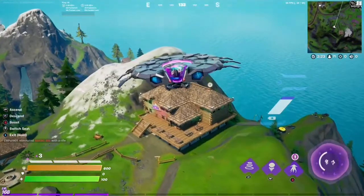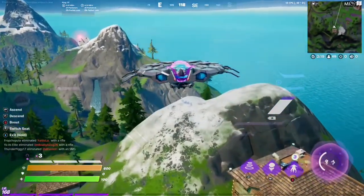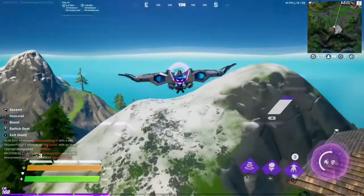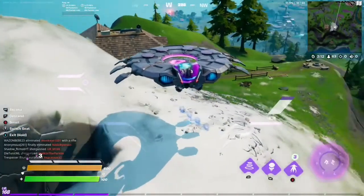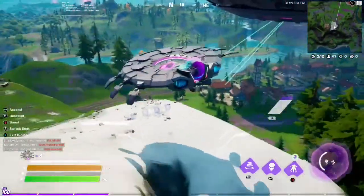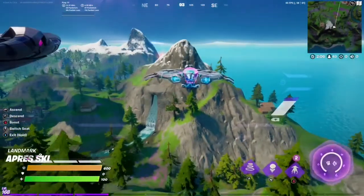Here is our first location right by the ski lodge, right over here. And we can already see it by the blue outlines. This is where we would put the first communication device, if you so choose. Now let's head on over to our second location.